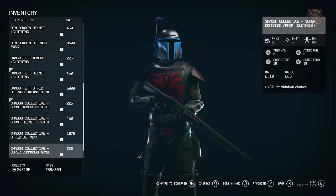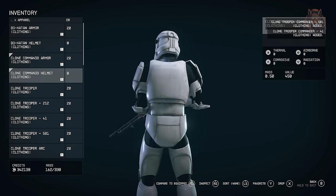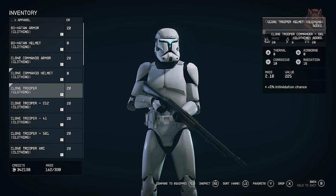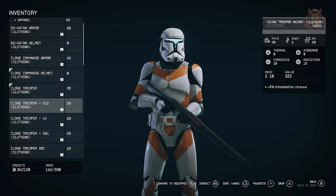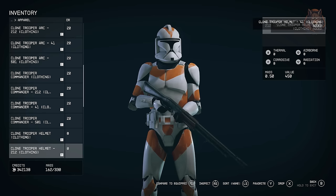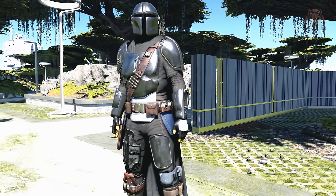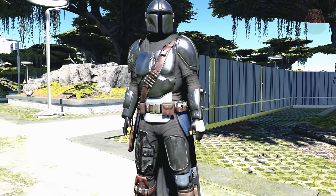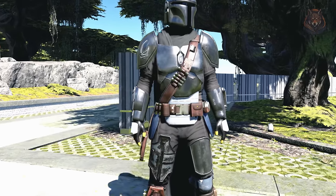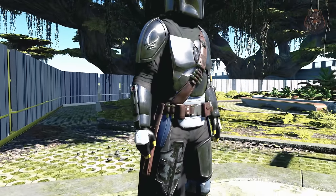Death Watch are like Mandalorians but a splinter group with their own armor. Shadow Collective is a criminal alliance founded during the Clone Wars by Darth Maul and they also have their own armor set. There are a bunch of clone trooper armors — 5 different divisions including base, 501, 212, 4-1 and Guard, along with the Clone Commandos armor as well. All armors include both the spacesuit version and clothing version — the clothing option in crafting will display as a fabric bag with the word 'clothing' so you know which one you're crafting. The armors are not super high in terms of damage reduction but you can upgrade them at the workbench if you want to.